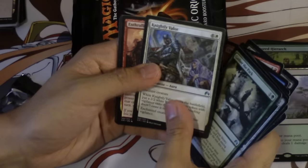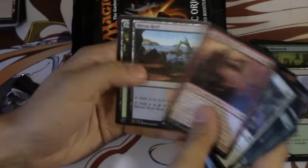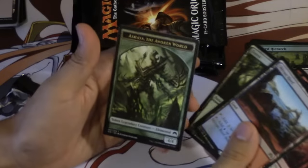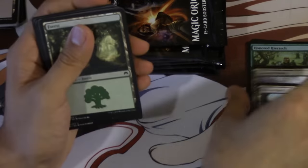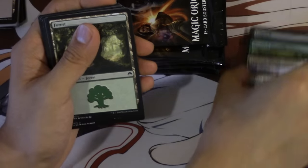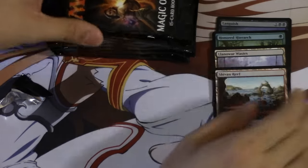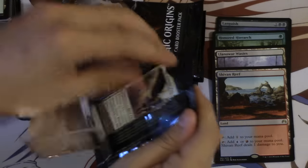Knightly Valor. A lot of enchantments in this set. This is a token — a legendary token — and we get another land. Not really what I'm looking for because I already have playsets of all these. There are many many reprints of this particular one.